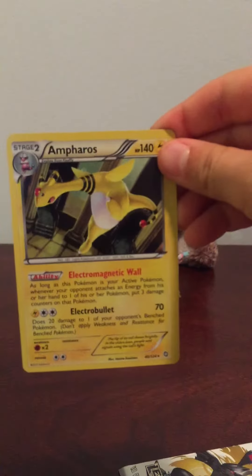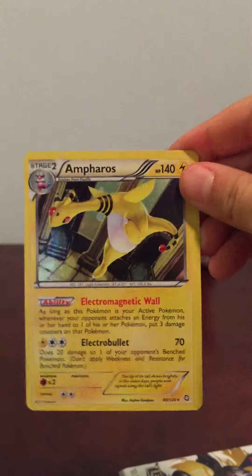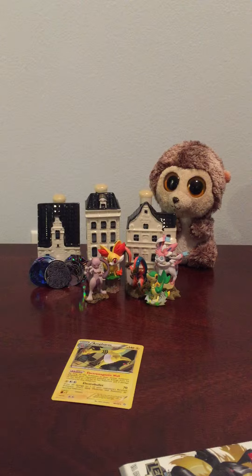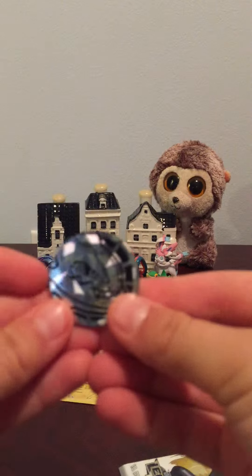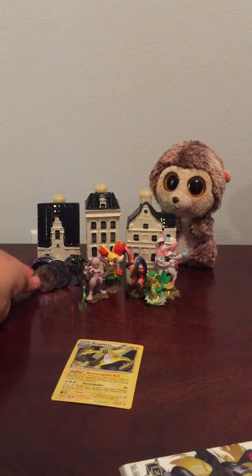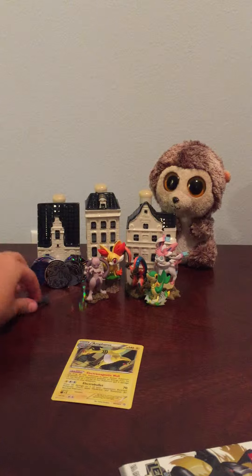There's the Ampharos card — hollow, cool card. Put that in the back. And then the coin. It's always hard to get at. Got it. And it is a Genesect. Nice, cool coin. I'll keep all my coins back there.